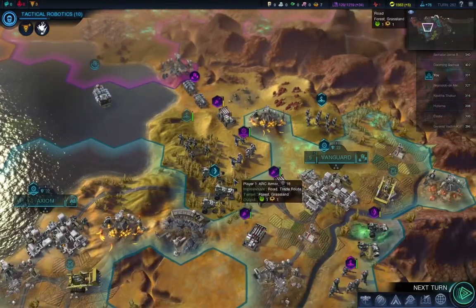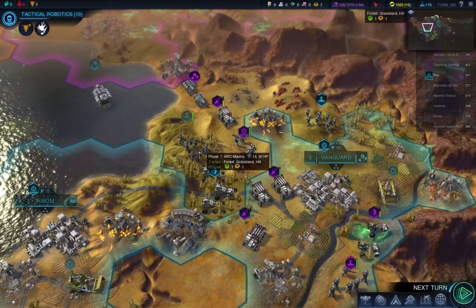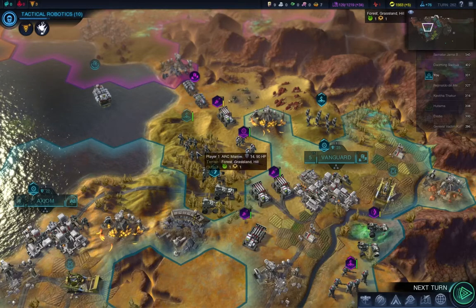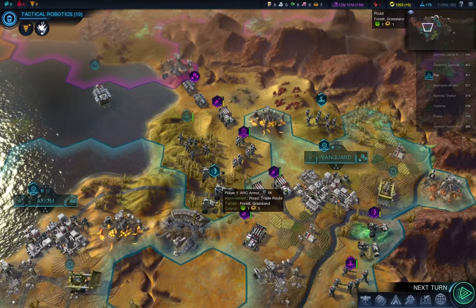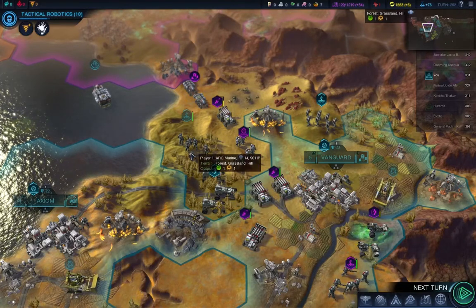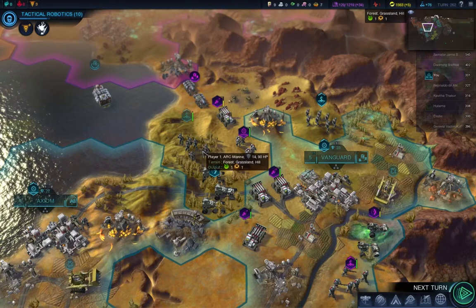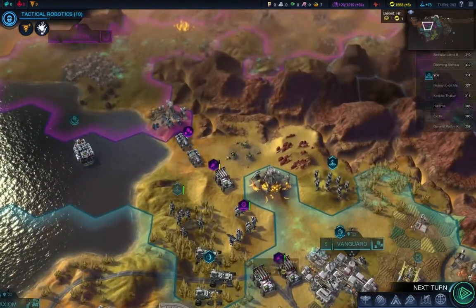One thing you have to keep in mind - I don't think it was like this in Civ 5, but in this game, units next to each other will have a bonus. Especially with the Supremacy affinity I'm choosing - if you have a unit next to another one, it can get like an 8% bonus. So if this guy has three units around it, it's 8 times 4 - so 32% bonus in combat. That could really help.